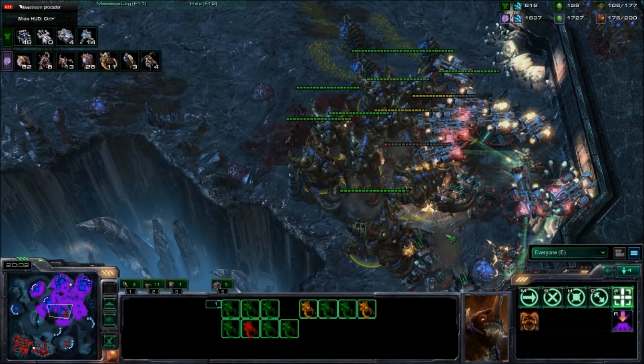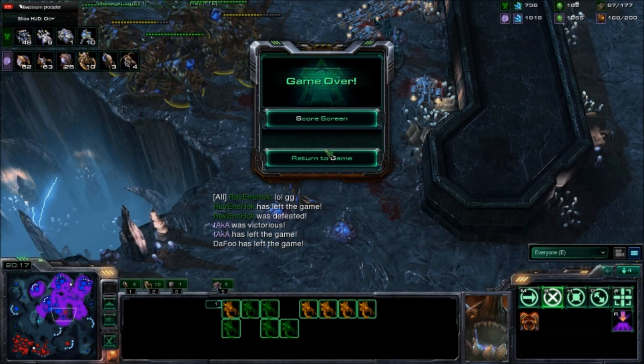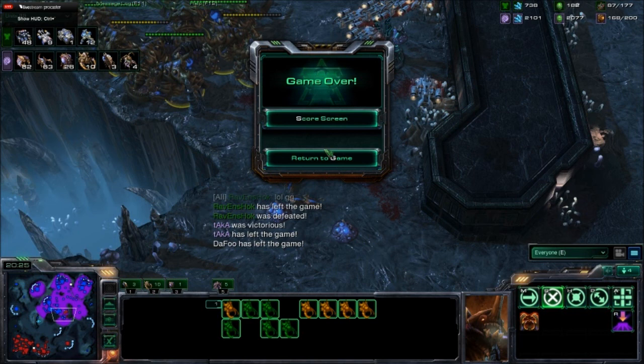All those Ultralisks are going to be able to take out the rest of his forces, even though Ultralisks aren't as good as people think. Another Fungal Growth and there's the GG from Ravenshock — he leaves the game. That was a very one-sided match there for Taka.